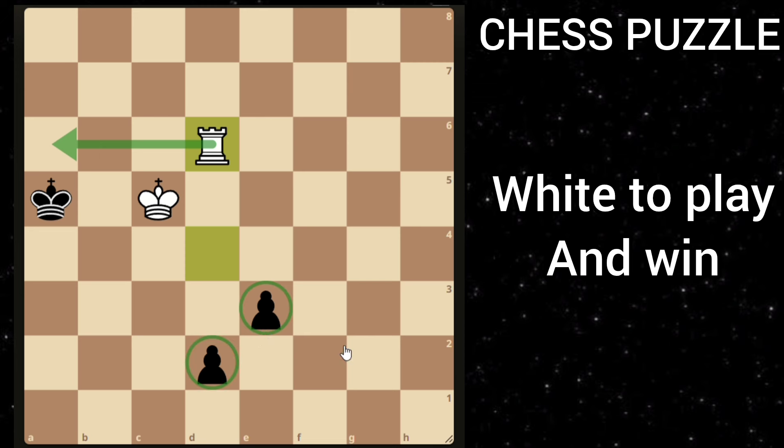If he goes e2, then you can just take this pawn, and if he queens, rook to a2 is checkmate.